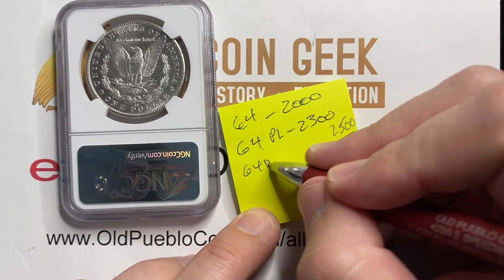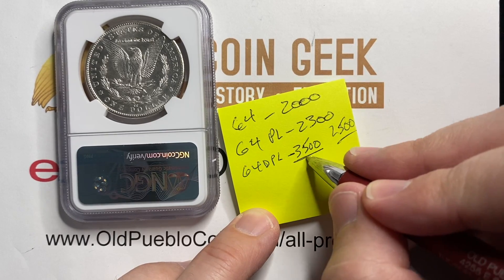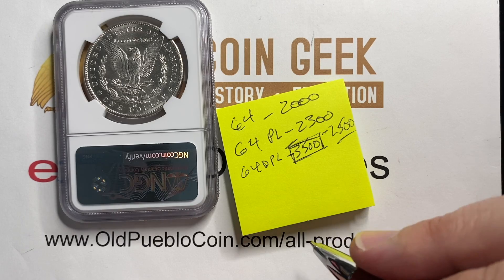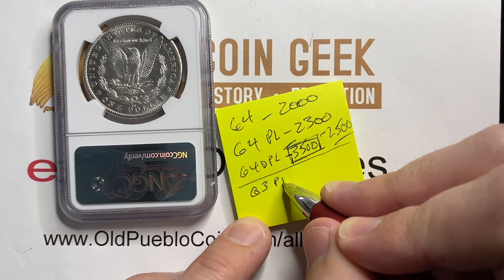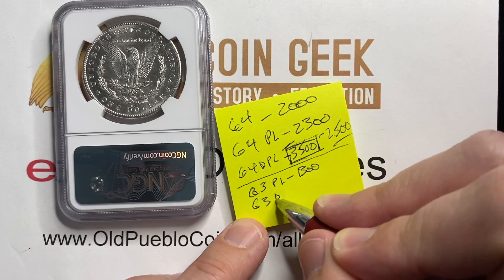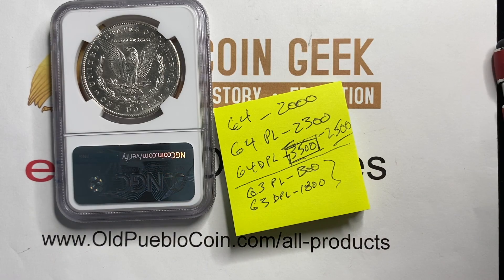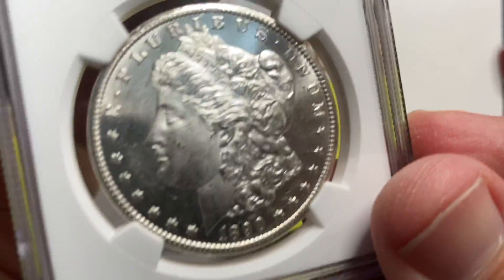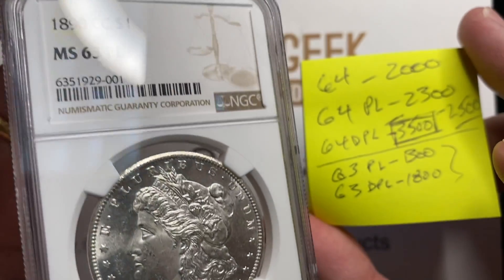In 64 DPL — have you ever watched baseball and you see a guy who thinks he sees a pitch coming that he's going to hit out of the ballpark, and he just swings? Sometimes you could call it getting greedy. Welcome to my world of greed. There's always downside: a 63 PL bids at like 1,300, 63 DPL is like 1,800. There are all kinds of possible outcomes for this coin, and if we scroll down the list of possible grades and outcomes, you guys can tell me who the biggest loser is here.